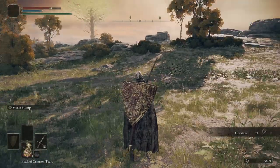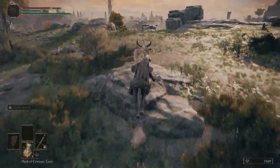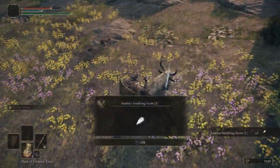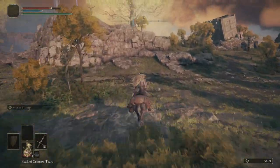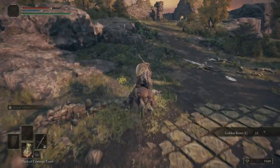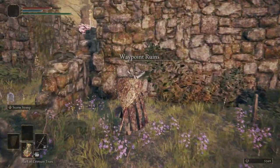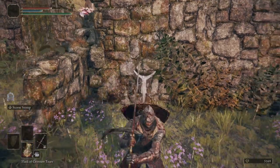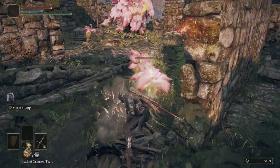If we ride off just over here into the distance, we can get ourselves a Sombering Smithing Stone 1. Grab ourselves a Golden Rune from that skull. And then right here we have another summoning pool that we can activate.